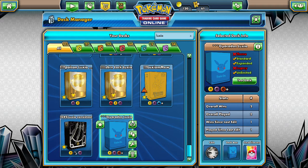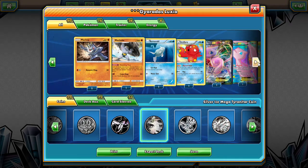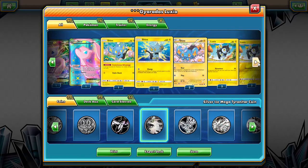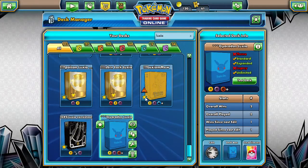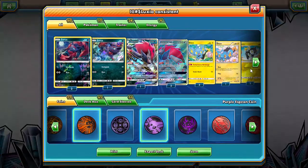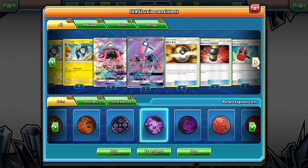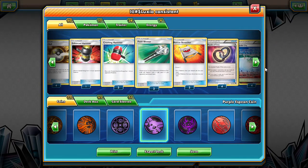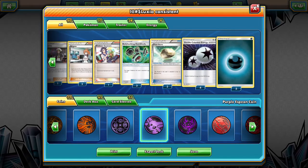This is just a Luxio list based off of Gyarados — the general Gyarados list with Machop, Machoke, Octillery, threw a couple of Mews in there. But yeah, nothing's working very well with this Luxio item lock deck for me. I think the best option is actually to play some Zoroarks with it, some Crushing Hammers and stuff. I'm going to build it from scratch.